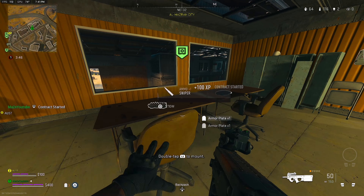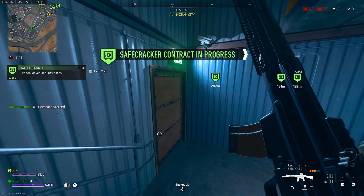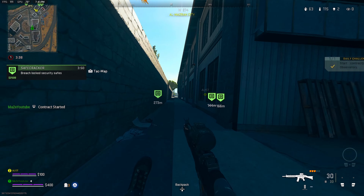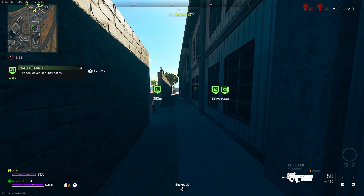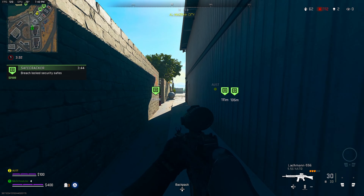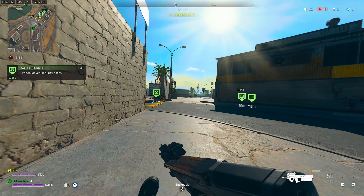Once you get to the safe cracker contract, make sure you have a weapon that you do want to level up. If you don't have that, gather as much money as possible first, or just do a safe cracker to get the money, and then head to a buy station right after.